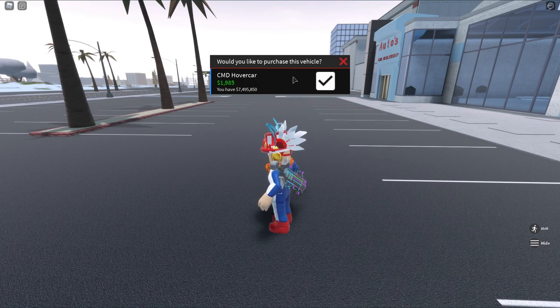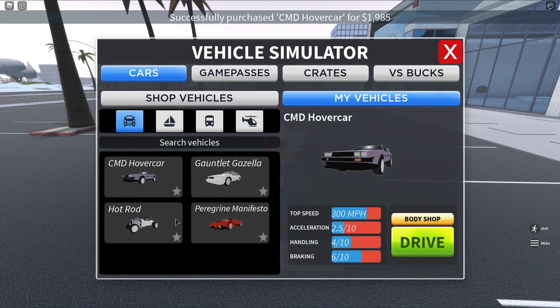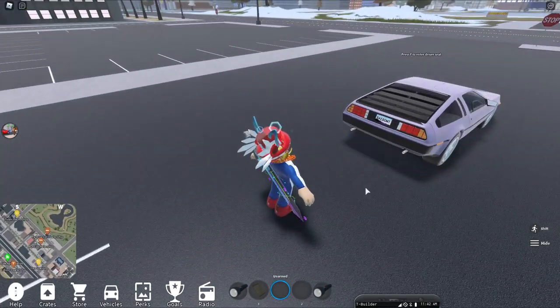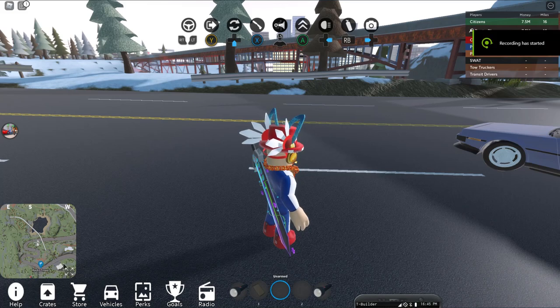We've got this hover car, the CMD hover car. We're going to get this thing ready and drive it. It should be in your My Vehicles. Now if you need money, it's really easy — get any car and just drive a little bit, and you make money every time you drive forward. It doesn't take much to get enough to afford this thing.